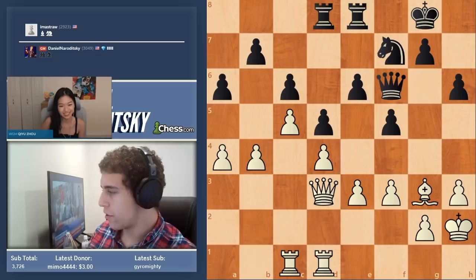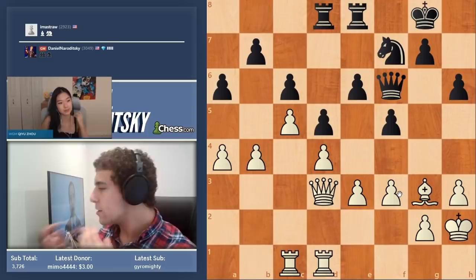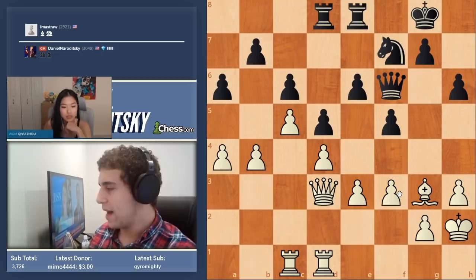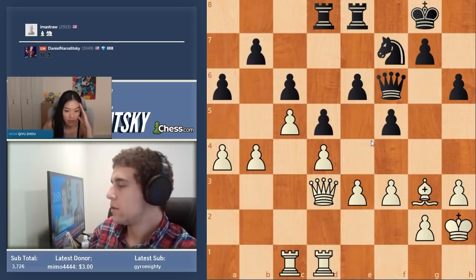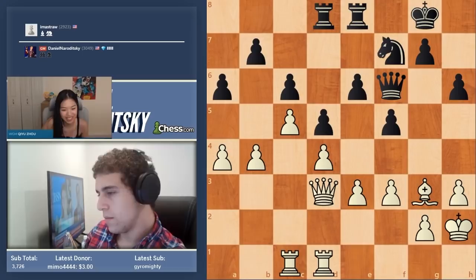It's white to move. The way I suggest you approach this is prophylactically — first ask yourself what is black's intention, how does black intend to develop active play in this position? Then you try to find ways to stop that, but there's a catch. The first thing you think about in these positions is pawn breaks — b5 or e4, those are the automatic first thoughts.